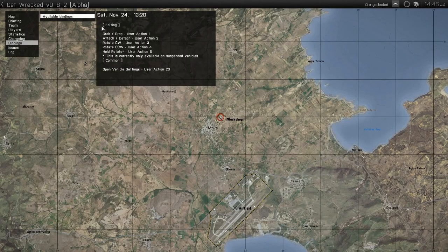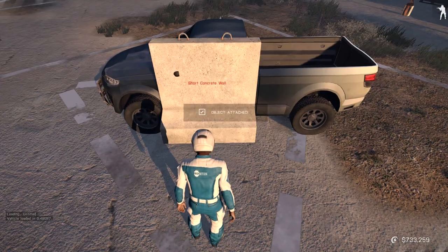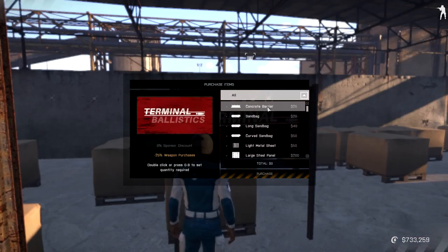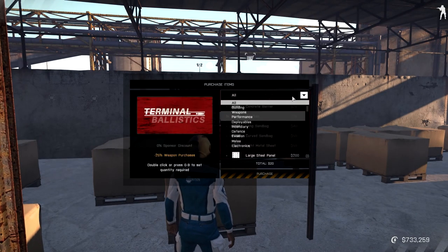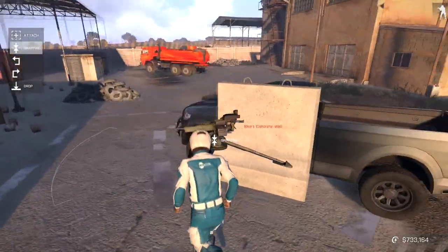One note: if you need to rebind these controls open your map by pressing M then click on keybindings. You can reference this if you wish to set up custom controls for building. I personally don't mind the scroll wheel option. Now go over to the shop billboard and click shop. Buy a few items here and then attach them to your vehicle. I'll go over more in depth what the weapons and modules do in a little bit.